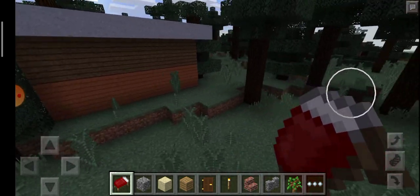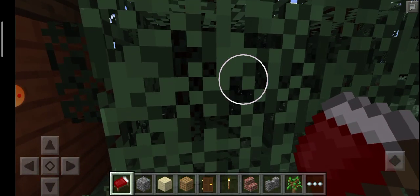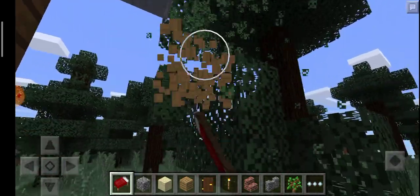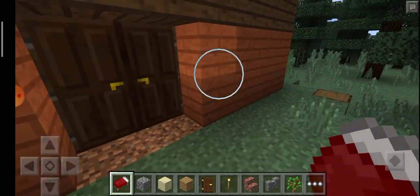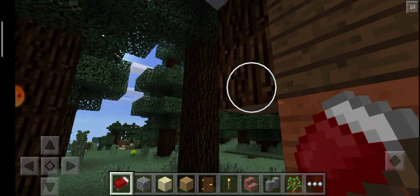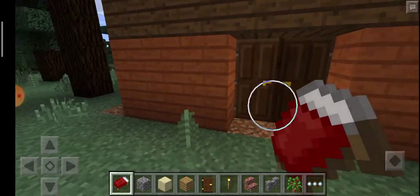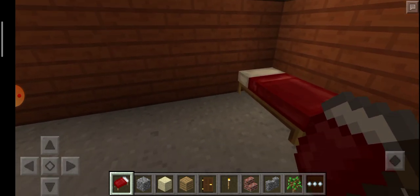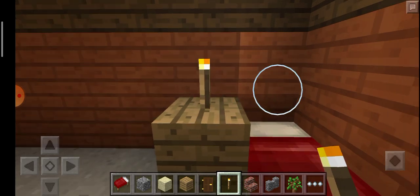Do you want to see my house? I'm gonna make the double layer also. Okay, enough. There's my beautiful house. Here's one bed, here's one camera. How nice.